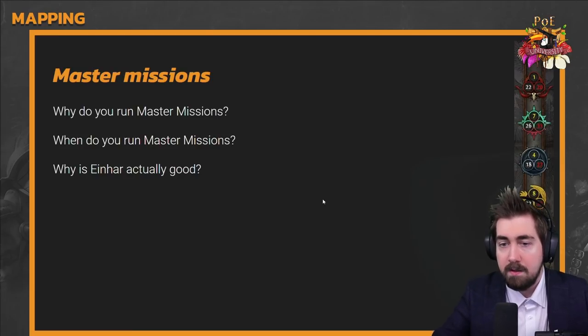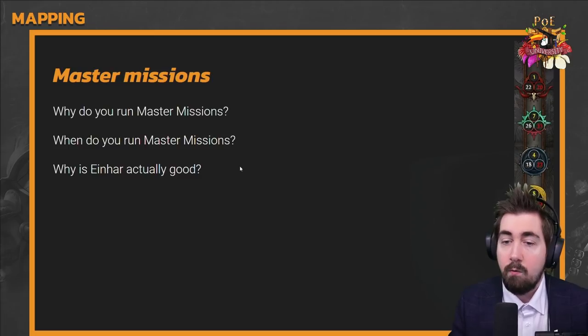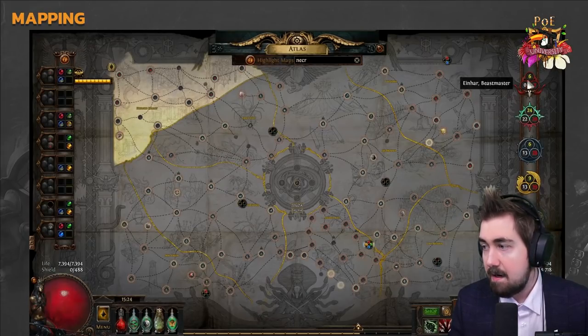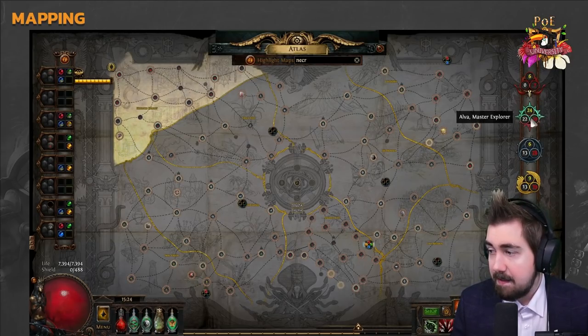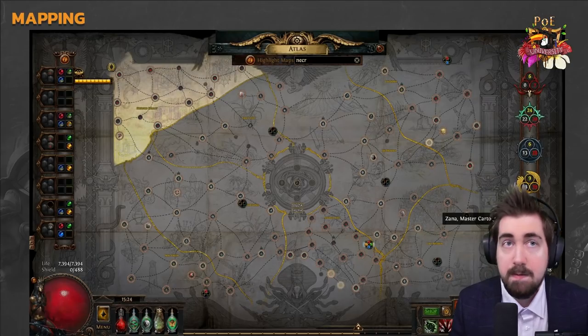Now let's talk about Master Missions. There are five: Einhar for Bestiary, Alva for Incursion, Nico for Delve, Jun for Betrayal, and Zana for Maps.